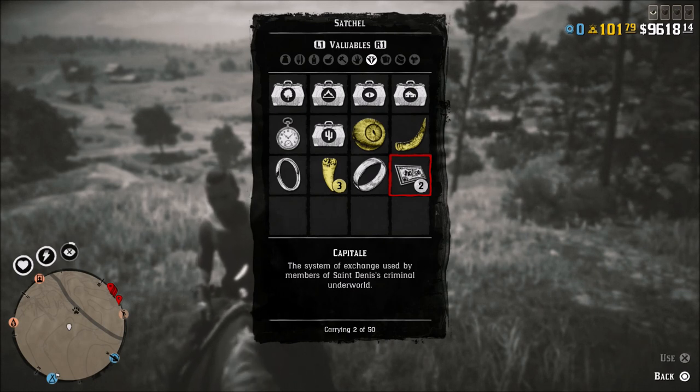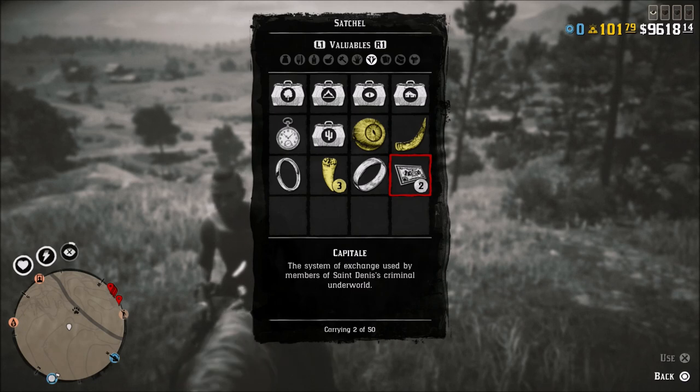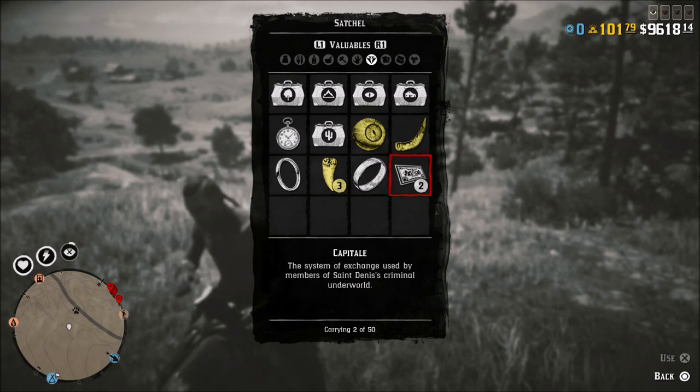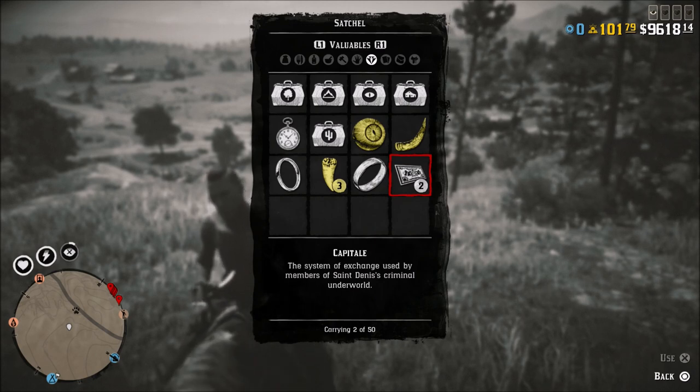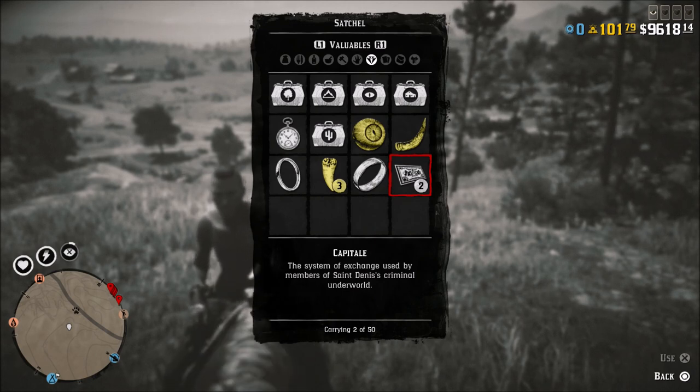Of course you can see it in the top corner there, but when it comes to just wanting to know how much you have — maybe if you're out doing something and you pick up a few here and there from looting bodies, houses, boxes, whatever the case may be — and you're kind of curious where to find it, it is listed in your valuables.